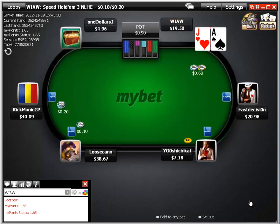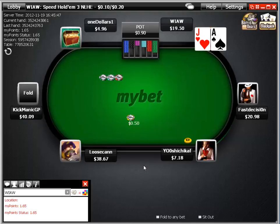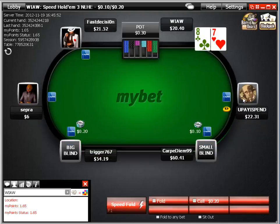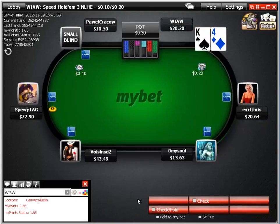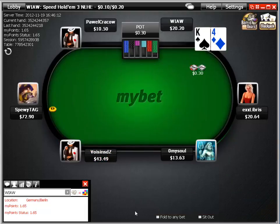From the hijack position we raise up 3x open. From the cutoff, with 8-7 suited I speed-fold an unsuited hand, but suited I might raise up according to my suited principle — not because suitedness is dramatically better, but I'll be playing that hand one time in four instead of three times in four.